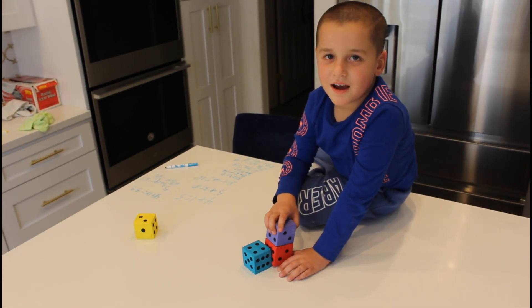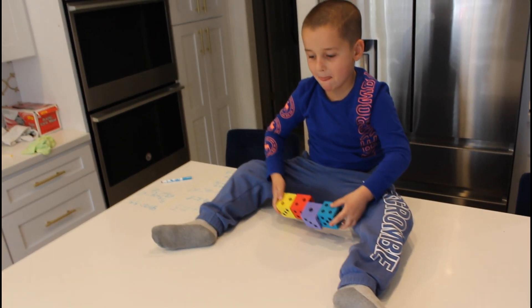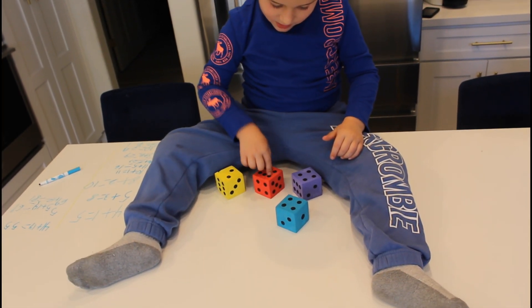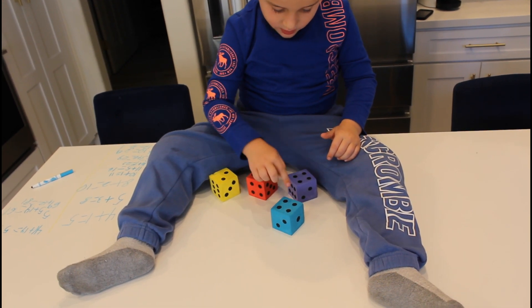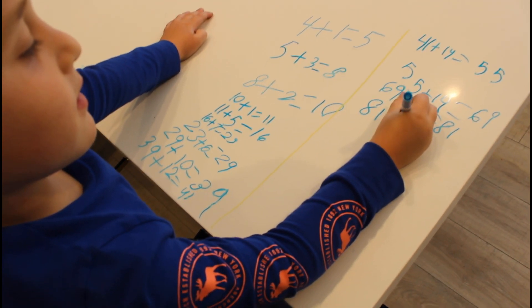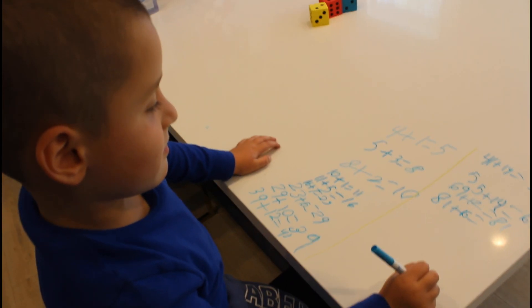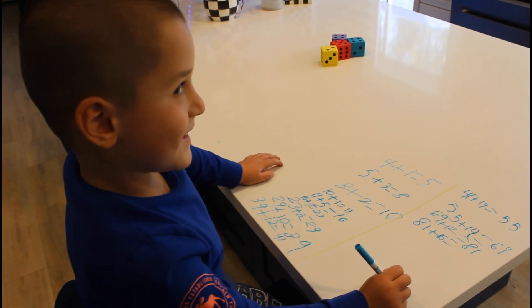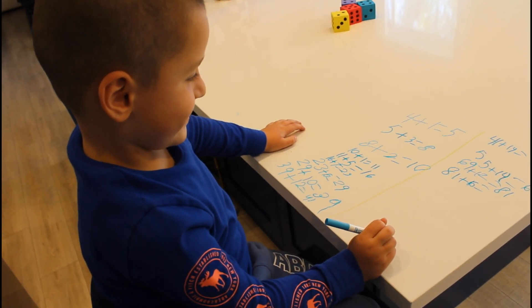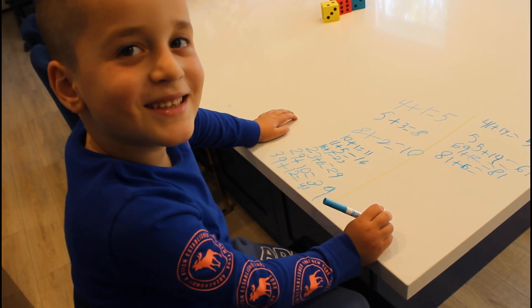We're getting close to that one hundred. Ready? Yep, let's go. One, two, three, four, five, six, seven, eight, nine, eleven, twelve — sixteen. Eighty-one plus sixteen equals... let's see if you can get this. Ninety-six. No — ninety-seven. Good job.